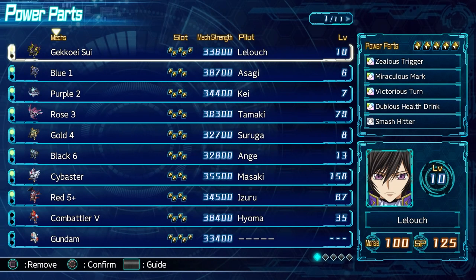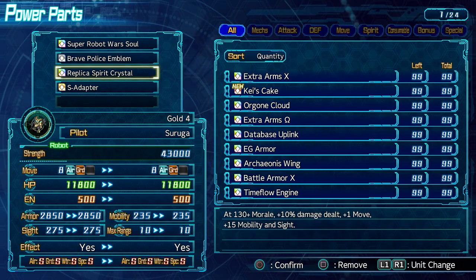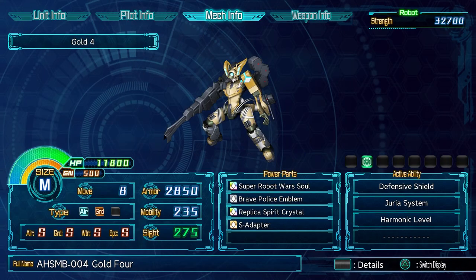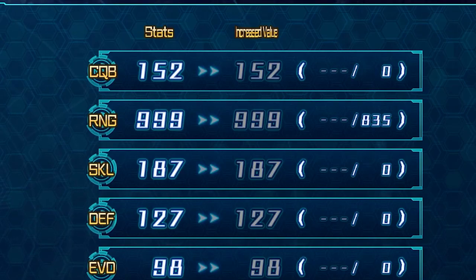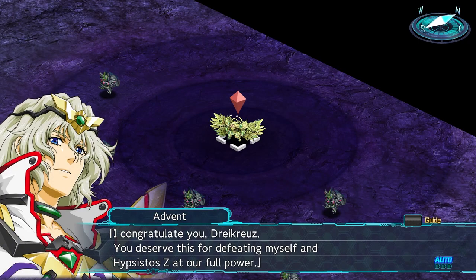Starting with number four, we have the big damage combination. This combo isn't as useful throughout a playthrough as the rest of the list, which is why it's number four. This combination is basically just the 10% increased damage parts: Super Robot Wars Spirit, Replica Spirit Crystal, Brave Police Emblem, and the S adapter, which also gives increased damage due to raising the weapon adaptivities up to S. Once you have max upgraded unit weapon damage and pilot damage stats, this unit does absurd damage, being able to easily one-shot most bosses with a valor or soul, and a smash hit for good measure.